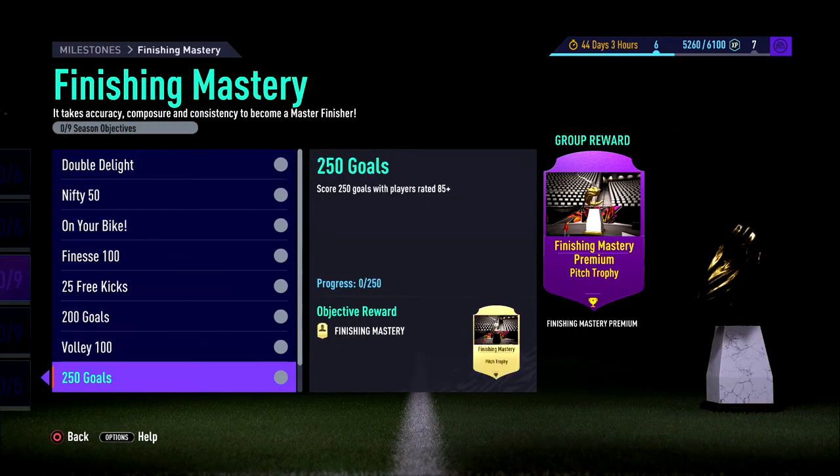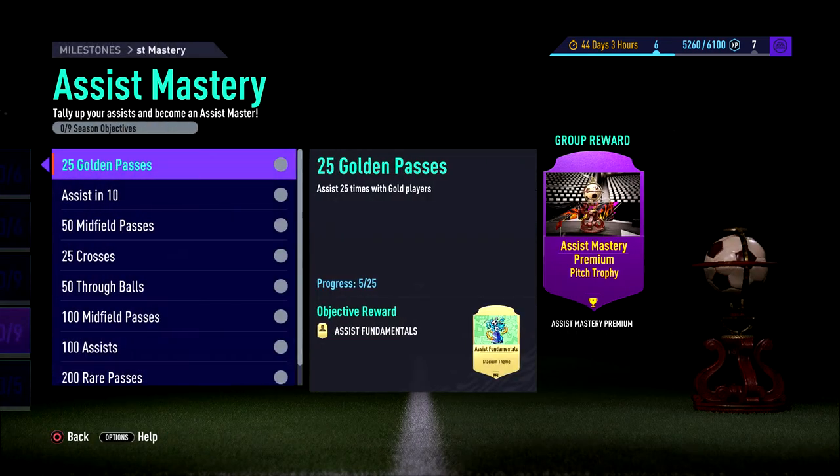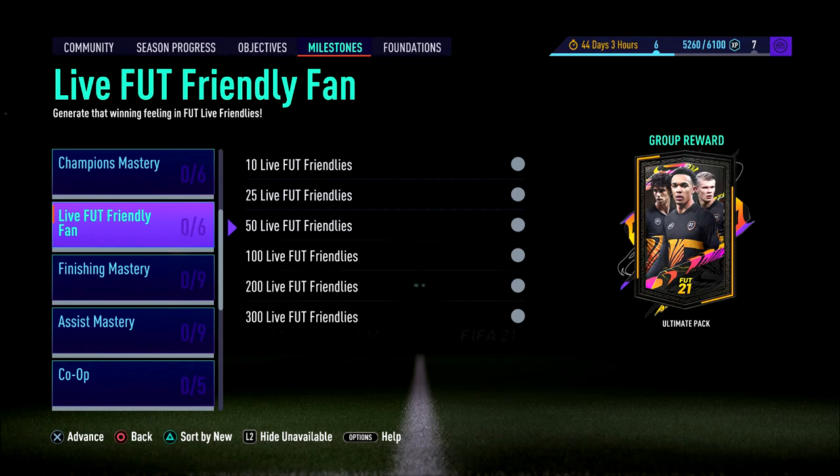Then there's the finishing one - there's like 250 goals with players 85+. Loads of different things in here. There's also 500 goals with a squad of 85, so you can go and get a 100k pack. This is the one you want to get - you can go into squad battles and use an 85-rated squad on beginner, just absolutely bash out 12 to 14 games, and you get two 100k packs there.